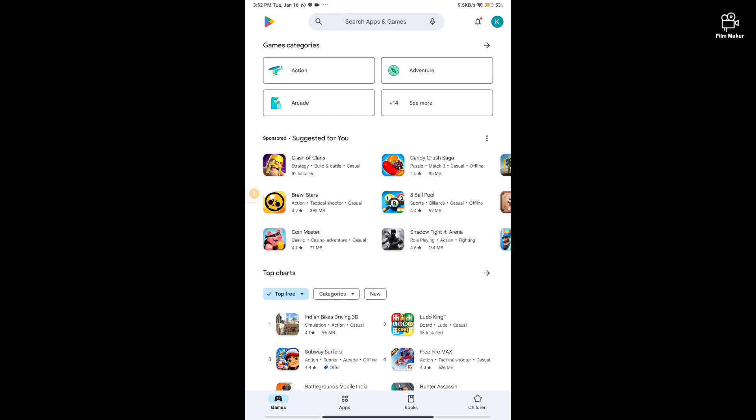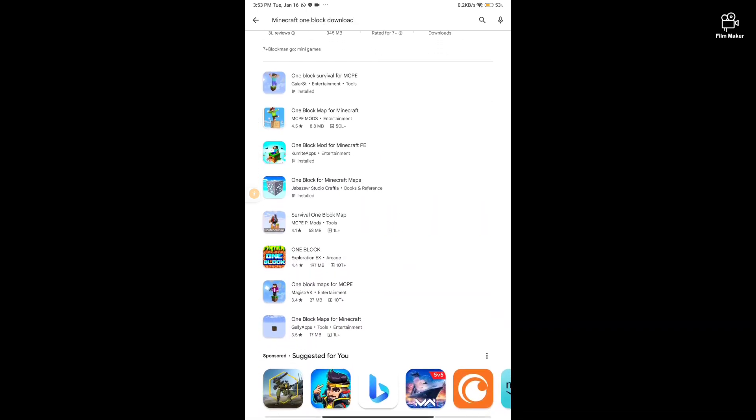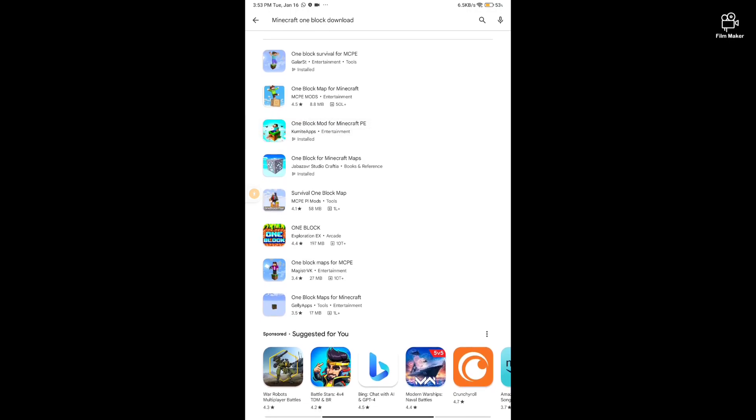First, come into the Play Store and search 'Minecraft one block download'. You will get the one block map for Minecraft.